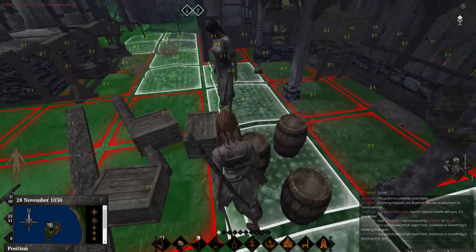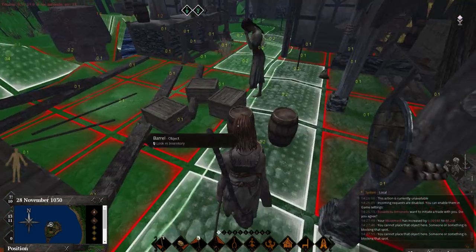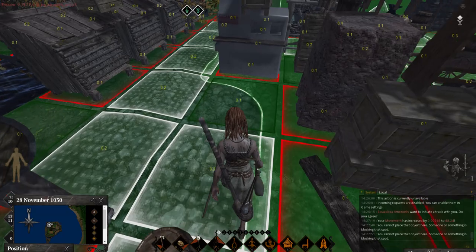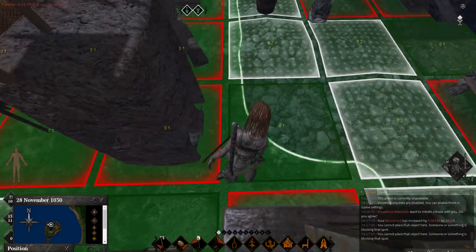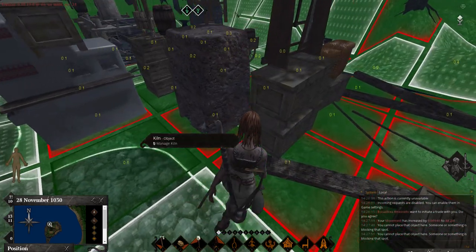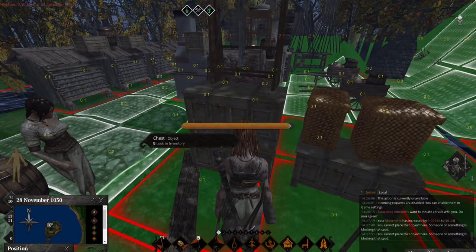An important thing - why did I move all this away? When you delete something it will delete any item next to it or on it, so you've got to move this stuff away from the object. If it's touching the tile by any chance, it will delete.